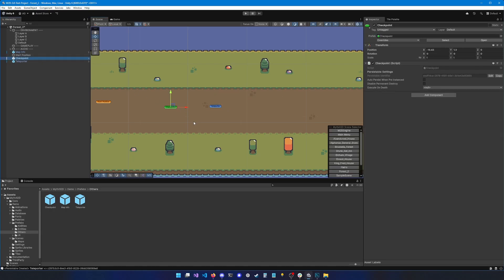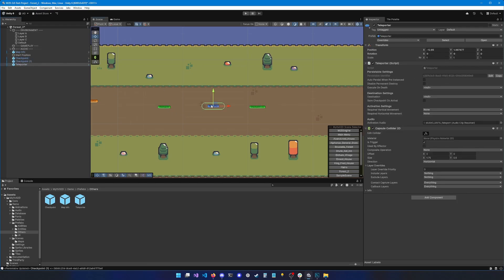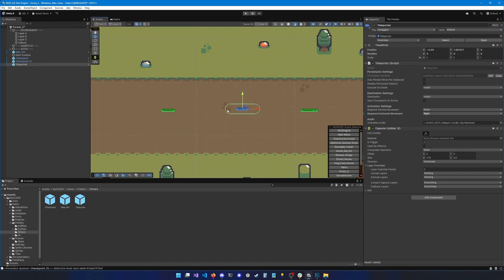Let's duplicate the checkpoint and put the second checkpoint right here. You'll notice it gets a different identifier — every time you add a persistable entity to your scene it gets a unique identifier. Now with this teleporter, I can change its settings to require the movement direction to be horizontal right. This means that if the player is walking in this direction it will be teleported, but if walking the other direction it won't be.